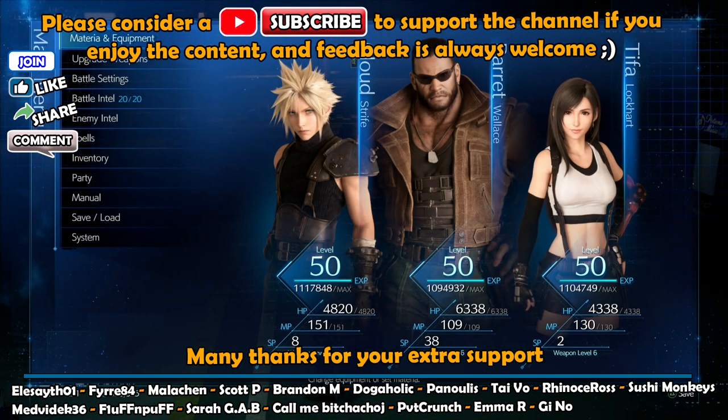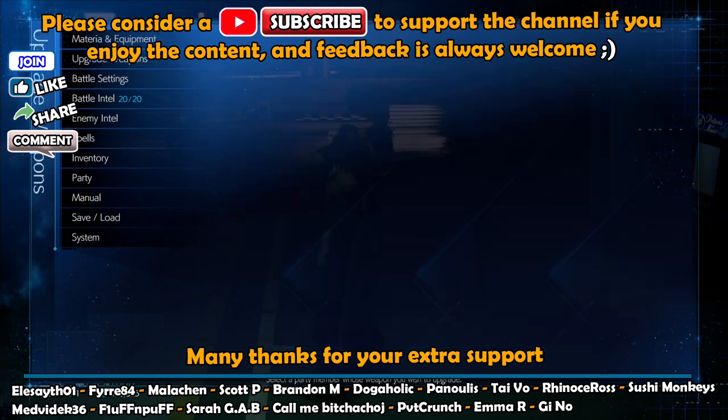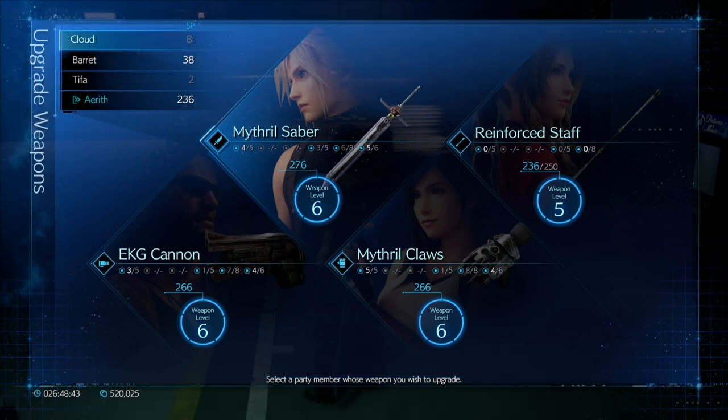To begin, I need to make sure all your stats are exactly the same as mine so you've got consistent damage numbers, consistent pressure damage, consistent stagger damage, etc. So we'll go to weapons first. You've got Cloud, Barret, and Tifa.